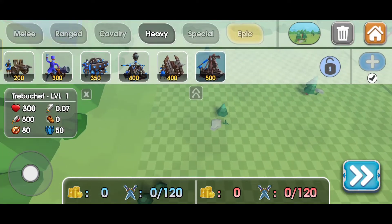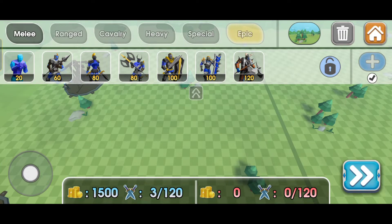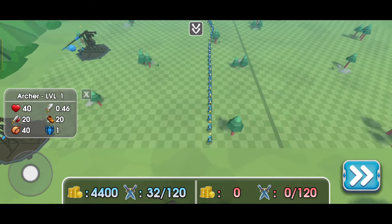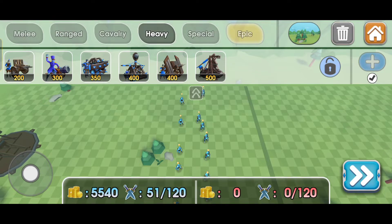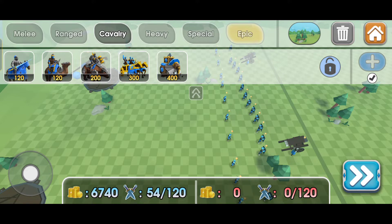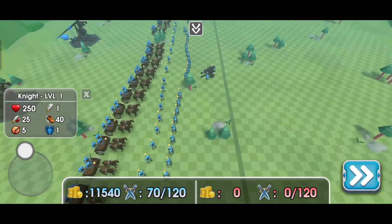Alright, so now we're going to focus on making a proper army. Let's put the catapults in the back end. On the front we will have some shield men. We also have some archers behind them. Let's add in an arrow lunger that lunges lots of arrows, and also some cavalry — we've got horses there, and also these types of horses.